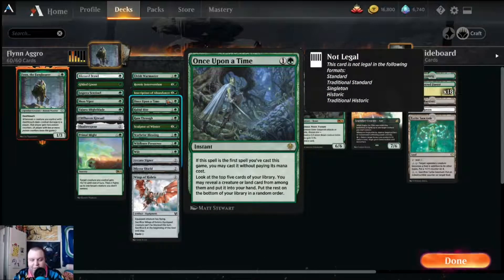Once Upon a Time is a great card in this deck. You're trying to dig for your deathtouch creatures and they're not easy to find. If I have it in my opening hand, I'm almost always using it after my draw step or before I cast my spell on my turn, because I want to find that one-mana one-one Moss Viper or Tajuru Lightblade so I can have a deathtouch creature on turn one. You look at the top five cards, reveal a creature or land card, and put the rest on the bottom. The first spell you cast you can pay zero mana for it.